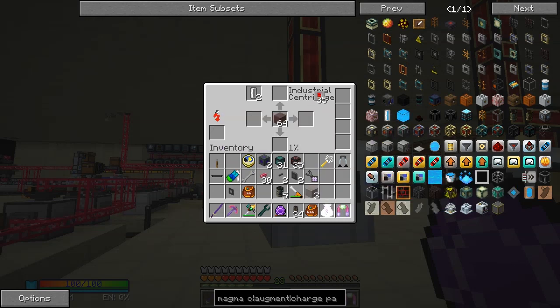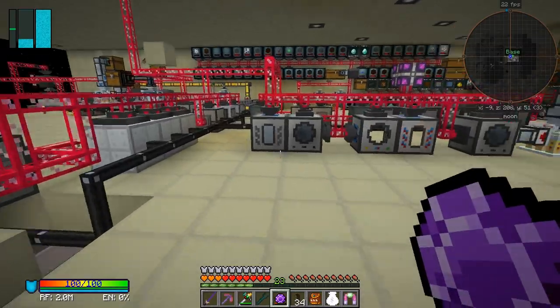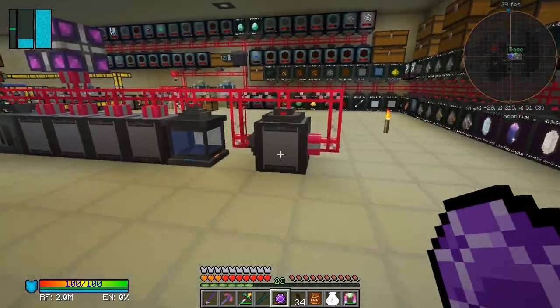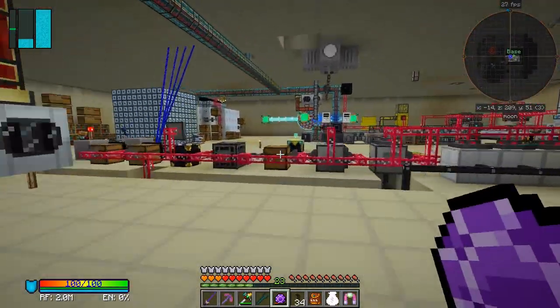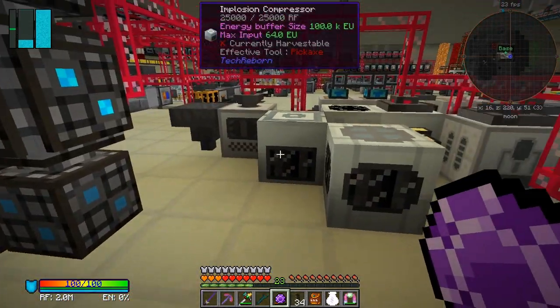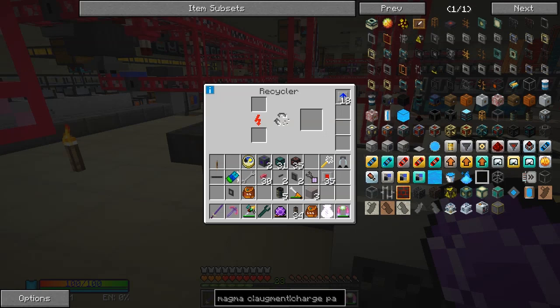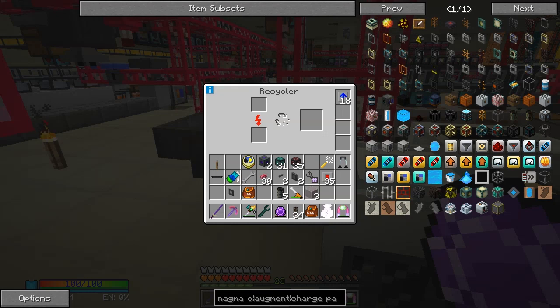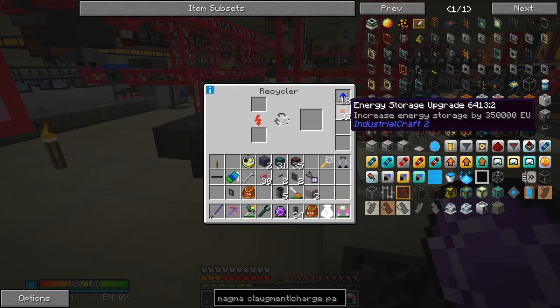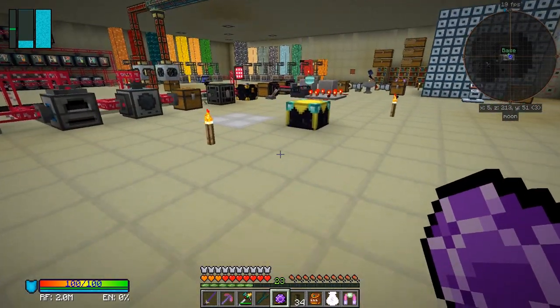If we put those energy storage units in, look - the energy buffer is still 10k EU. So it makes no difference, unless that GUI is lying. We could test that on an industrial craft machine. Over here that's a Tech Reborn recycler - let me right click it. I put it in there and the power went up straight away, so it gets increased by about 350 EU. I don't really care about that to be honest - it works fast enough.